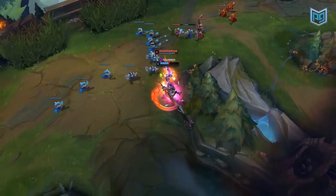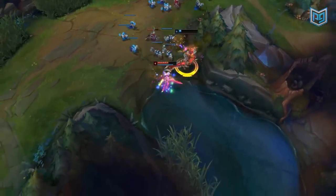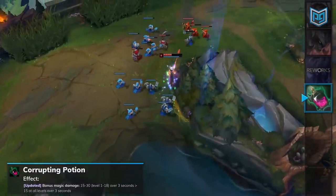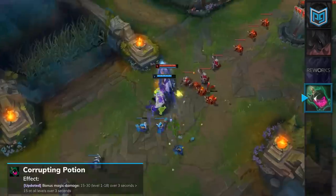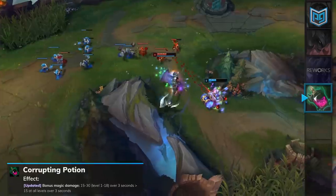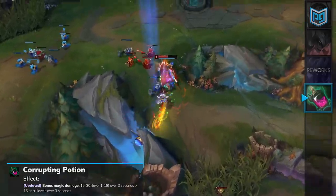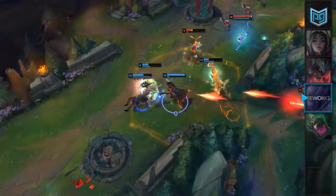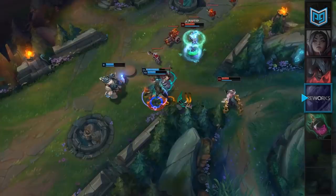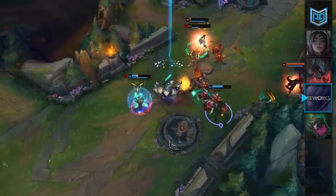Before we move into our top lane section, let's go over a few of the biggest changes that will affect our tier lists across the board. Firstly, Corrupting Potion will be nerfed this patch, and its burn damage will be changed from 15 to 30 based on your level, to 15 damage at all ranks. This is a slight buff to the first few minutes of the game, but it's an overall nerf to this item. Next up, Ryze and Sylas will receive many reworks this patch, and we'll go over their new kits in our mid lane section later in the video.